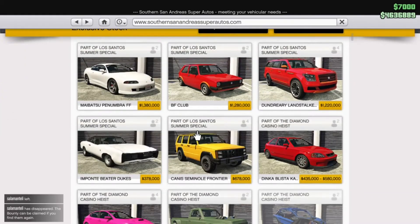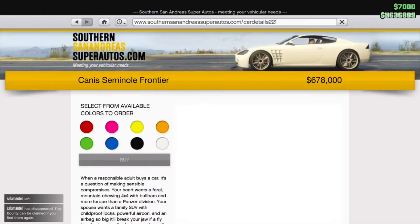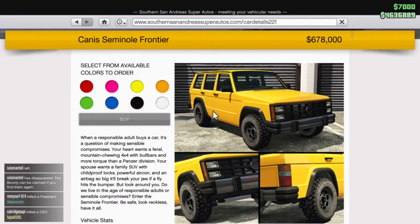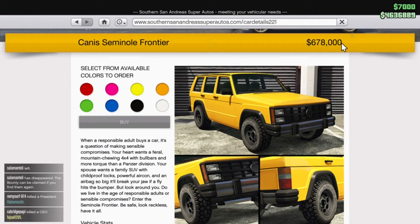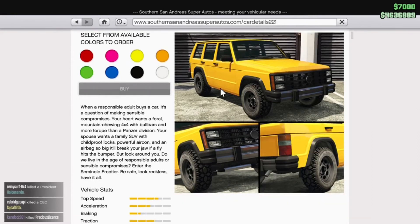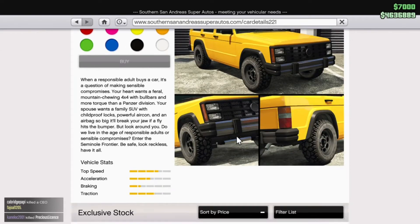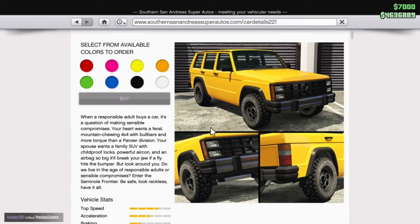The Canis Frontier, in my opinion, is going to be an excellent off-roader — it'll have a lot of customisation, and I can't wait to use this vehicle as well. A reasonable price for some reason on this one: 678,000. I think it could be cheaper again, but we've all been given millions of dollars, so we can't complain too much.